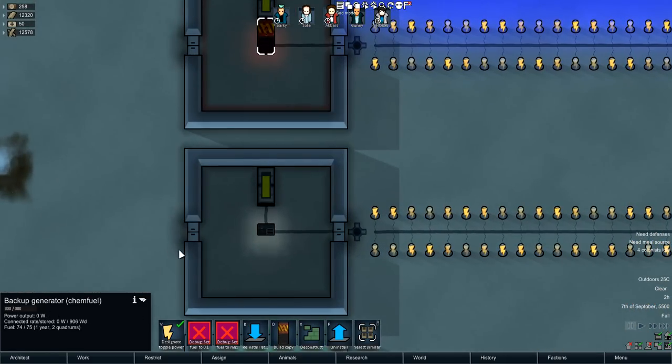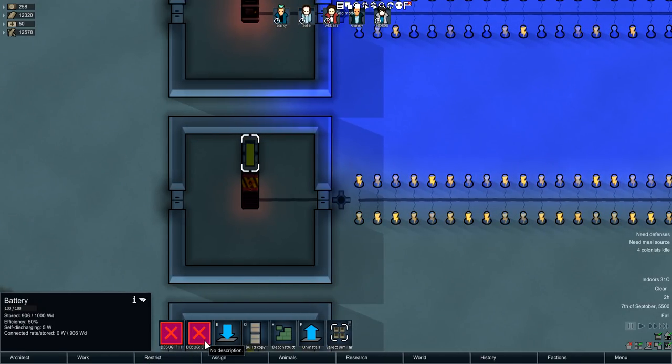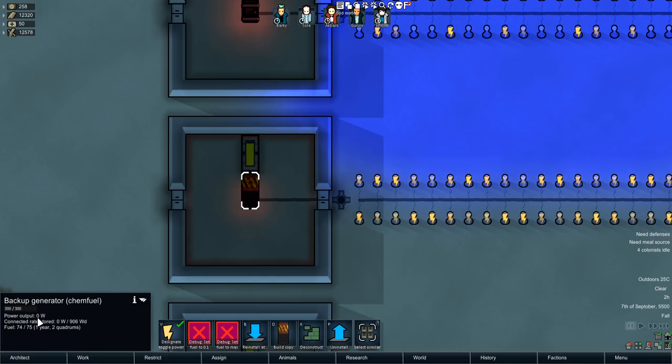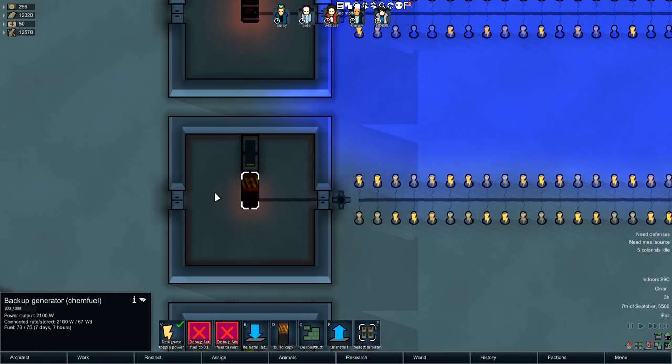Let's take a look at this Backup Generator ChemFuel over here. I'm going to go ahead and use this debug event, which is pretty much a short circuit — it empties out the batteries. So you can see 0 watts, and this lasts for one year and two quadrums. Short circuit that. And there we go — 2,100. And suddenly this only lasts a week, which is very interesting. So it puts out electricity, and actually that's pretty damn fast. That's really, really good.